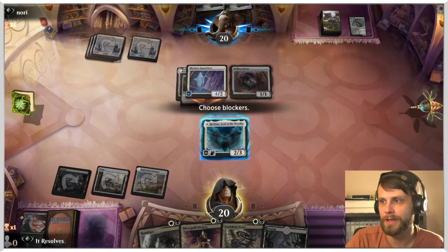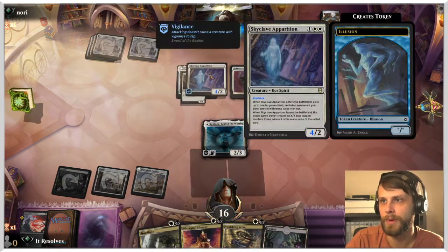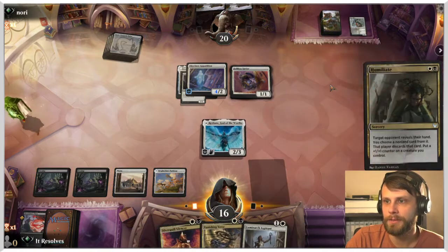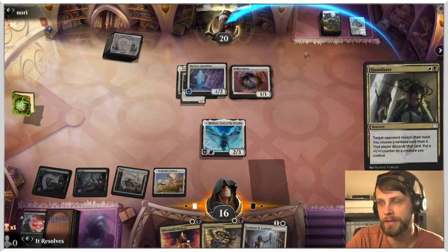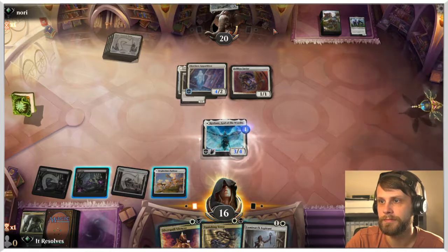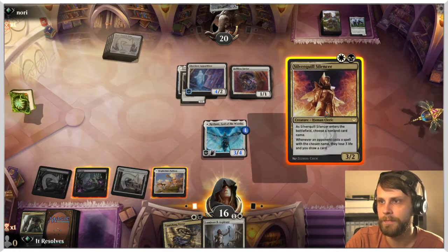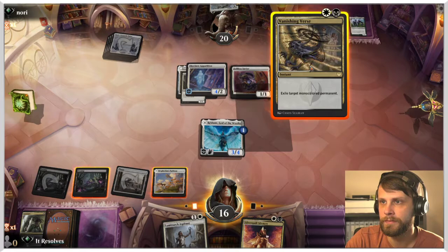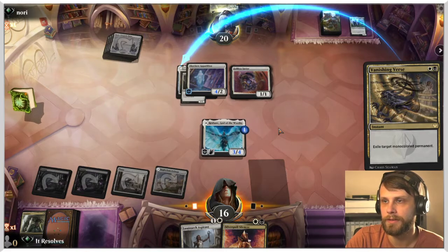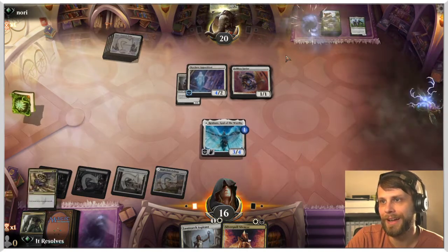They've committed to a good bit of mana, which is great. We could have traded honestly but didn't feel like we needed to. I'm gonna Humiliate — this should put us in a really nice position. Get Lurus out of here. Giant Killer still doesn't kill this which is good — we need to keep it that way. I'm gonna kill the equipment, get rid of that. We could have gotten rid of the Skyclave Apparition instead but it kind of doesn't matter. We do have vigilance so we just get to attack in here too.